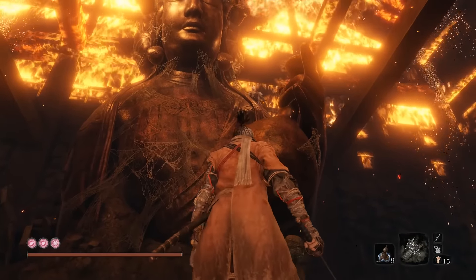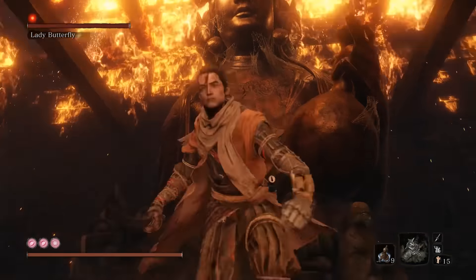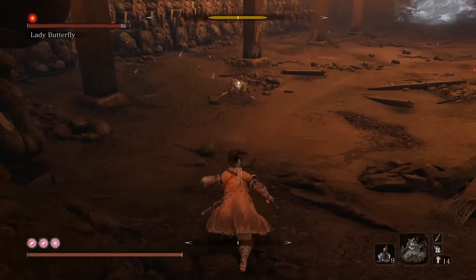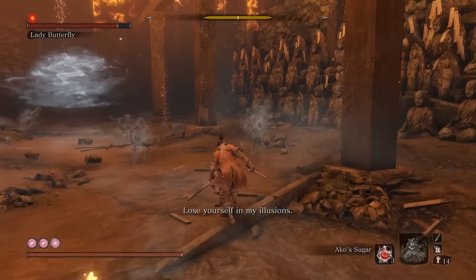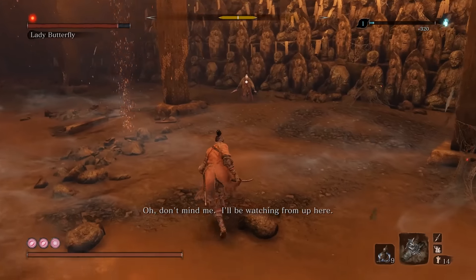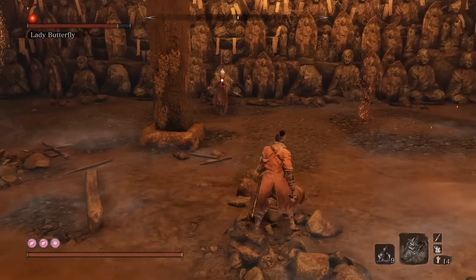For phase two, you can already see her right up there. I would suggest getting over there in advance so that when the phase starts, you can already get on her and not give her a chance to summon immediately. If she does a multi-attack, you can actually spam L1 to deflect all of those. As mentioned, if she gets off a summon, you can use Snapseed to dispel the phantoms and trivialize the summons.